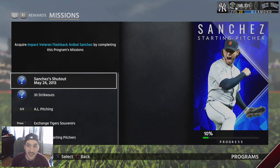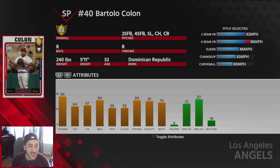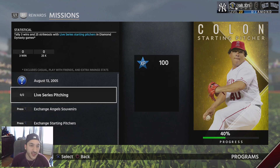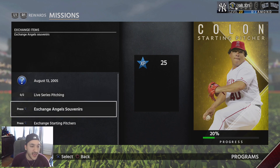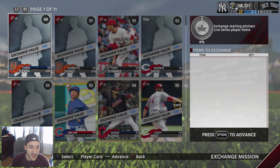Bartolo Colon is an 82 overall gold card — the same one from last year — with 96 stamina, 64 H/9, 67 K/9, and 84 BB/9. The H/9 and K/9 are on the lower side but that walk per nine is really nice. He has a 92 two-seam fastball, 96 four-seam, 86 slider, 83 changeup, and 80 curveball. Missions require 3 wins and 25 strikeouts with live series starters, possibly doable in conquest, plus 150 Angel souvenirs and a 2,500 starting pitcher exchange — not bad at all.